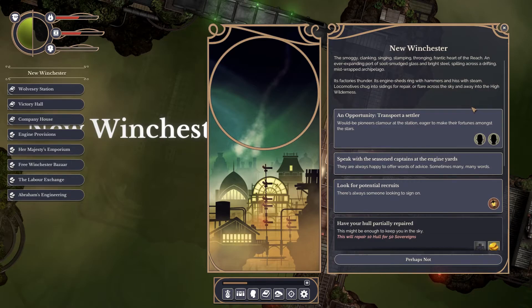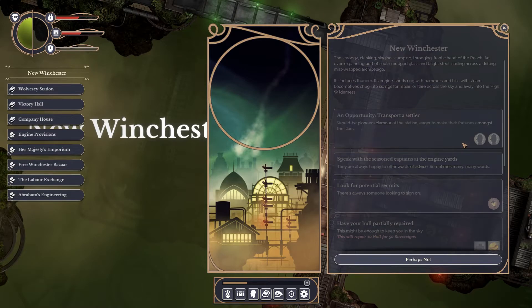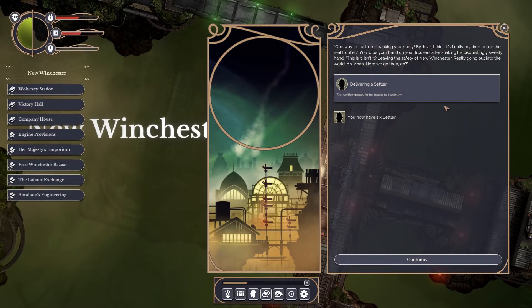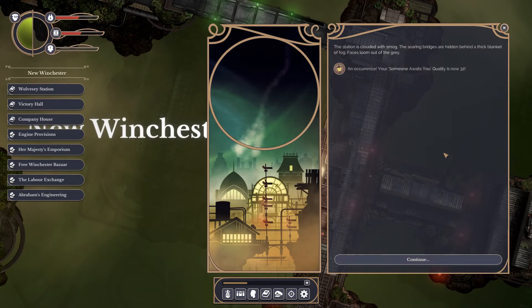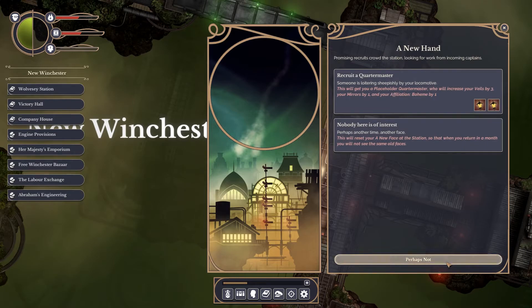Resource management is a big part of the game, and the basic resource mechanics are in place. As the player travels, they'll slowly work through their stockpile of fuel and supplies, and running out of either can quickly lead to a captain's death. The player can restock at various ports, but that can be a bit tricky at the moment because the planned trading system is largely unimplemented. That means there are no reliable ways to make money at the moment, outside of basic repeatable quests such as collecting port reports and ferrying passengers around the Reach — and that can quickly become monotonous.